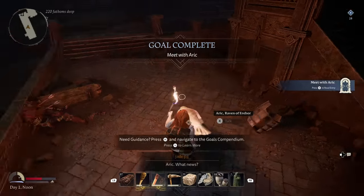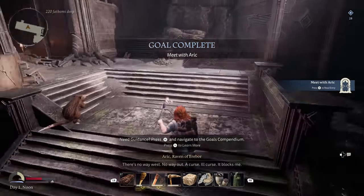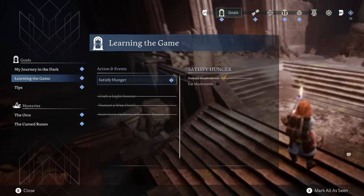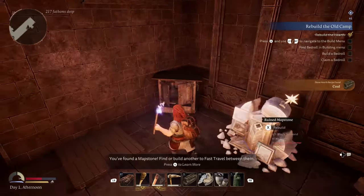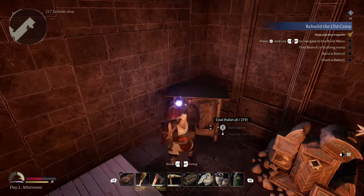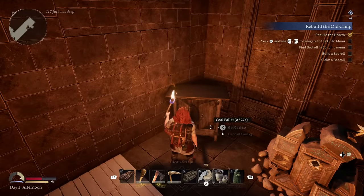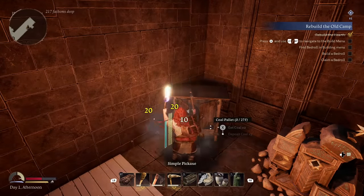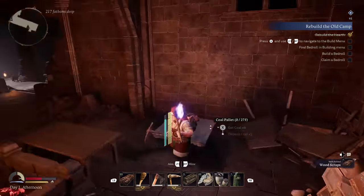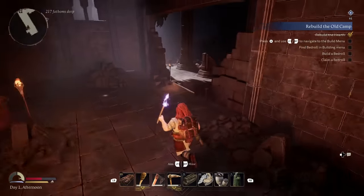Don't make a massive base in the very first place you come to, which is often where you meet Arik. If you just go around the corner you'll find more places with ready-made crafting stations like the forge — you simply have to give them a few more resources. It's much cheaper to do this than building your own. As you go further through the game you'll find many more of these areas with crafting stations, repair benches, and more. You won't need to come back to the starting area anytime soon, so it doesn't really make sense to make your main base there.